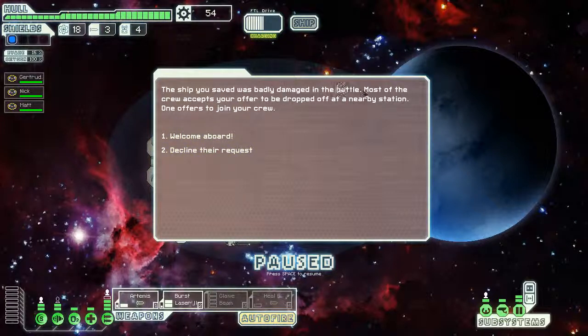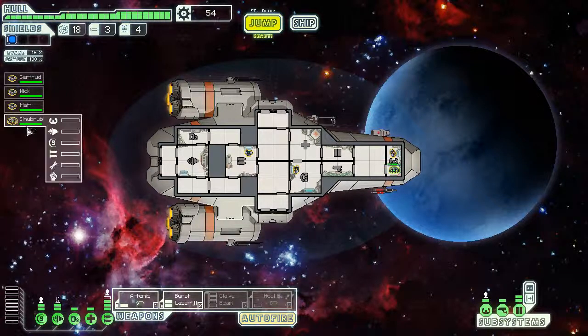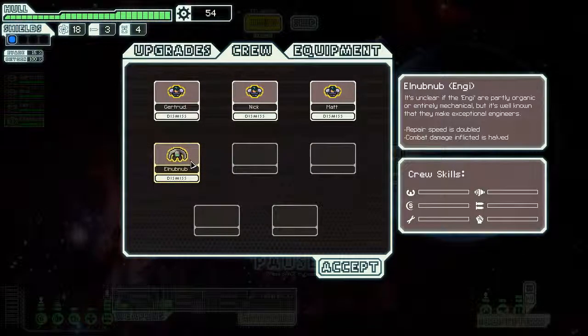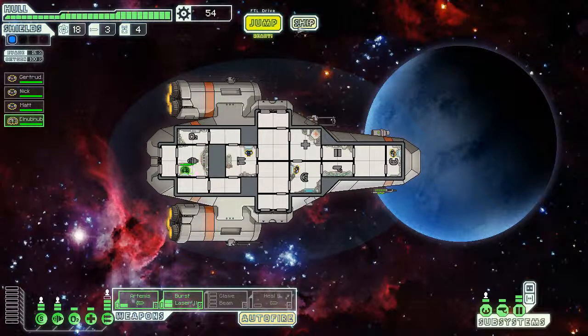Elnubnub — an Engie! So repair speed is doubled, but combat damage inflicted is halved. That's alright — we'll keep you away from combat. Let's get you into the engines, which charge the FTL drive and power evasion. Manning it increases your dodge chance. So now we'll have some dodge. That's pretty good, I'm very happy with that actually.